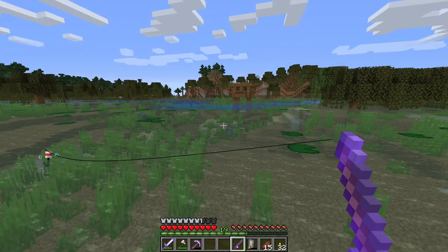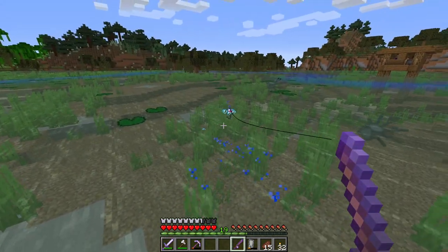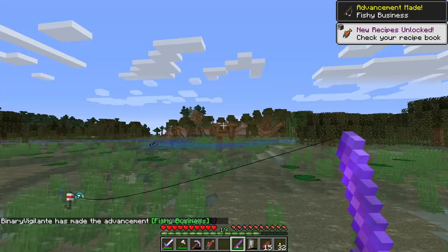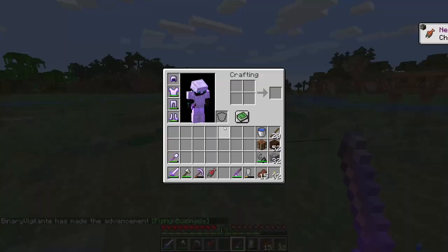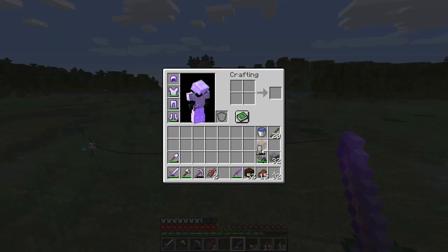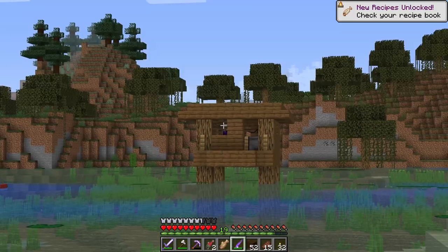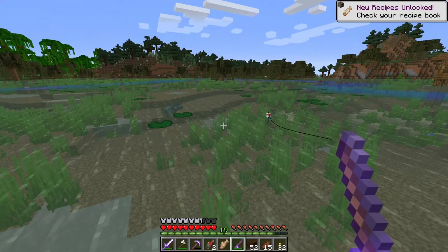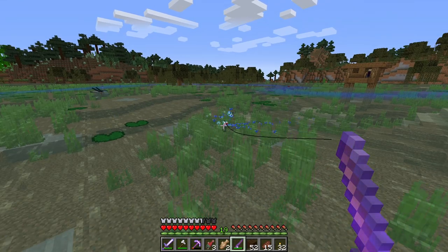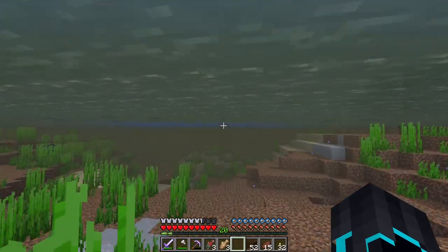I actually need a wheat farm now that we have an animal farm with sheep and cows. 24 wheat isn't going to be a whole lot of hay bales. Do I have any wheat anywhere? Ah, 13 more — okay, that's something I guess. Four hay bales will have to do and it should be fine. Put that in there, and then a bunch of dirt because we need it to level some stuff.